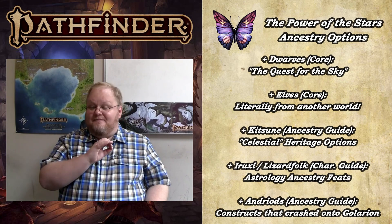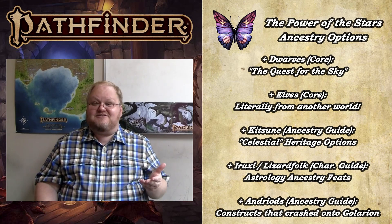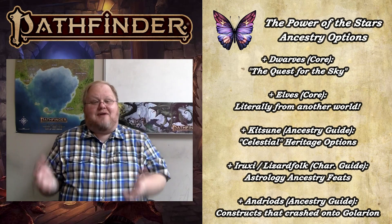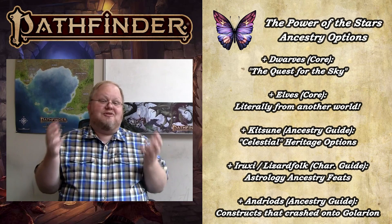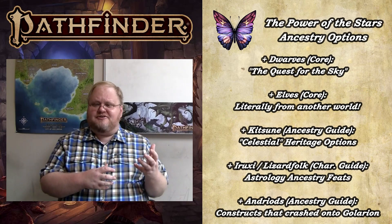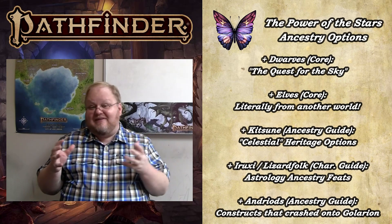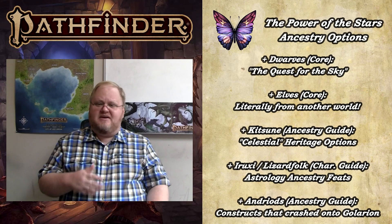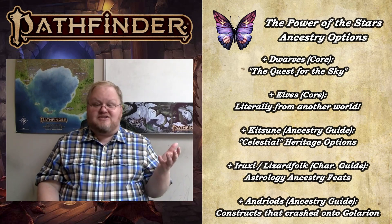The ultimate ancestry if you're interested in tying your character to the stars — at least in the Pathfinder setting — is the android. Literally robots from space: their starship crashed in Numeria and now they're stuck on Golarion. You cannot be more connected to the stars than to literally fall from them. Androids make for very interesting characters; the concept of a constructed creature that can house different souls over the life of the body has really interesting narrative implications. Paizo, when are we getting the Numeria book? Androids are the ancestry that best fits the celestial or star-above theme.